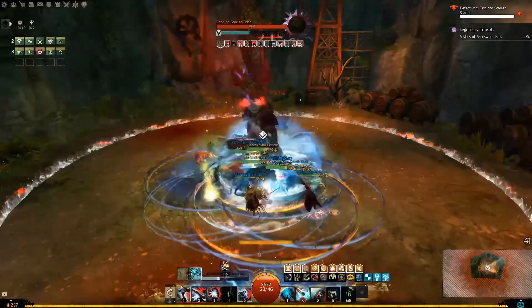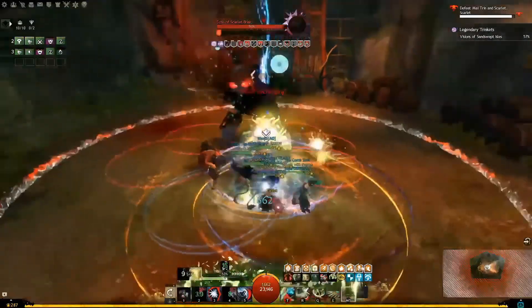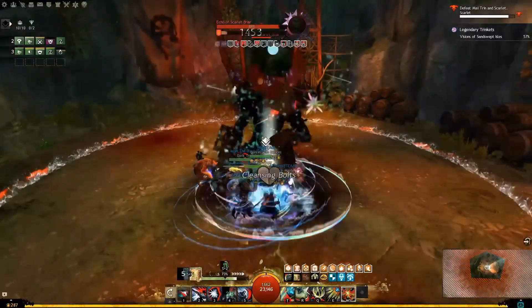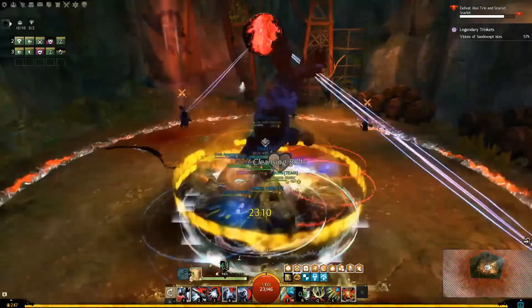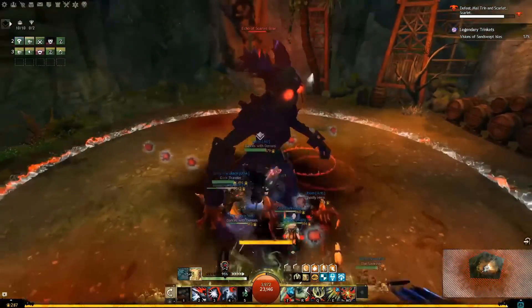The scepter seems absolutely incredible on Revenant. It looks to be a hybrid weapon between power damage and support. Obviously, for builds like Heal Herald, this weapon will be insane as there are tons of barrier applications that will just make this build fully complete. For Heal Renegade, this weapon seems to be a big upgrade as well because of the might you are gaining on the auto attack chain and tether skill.